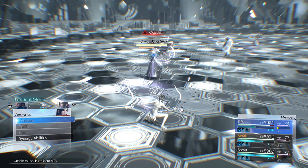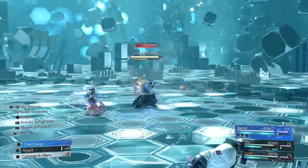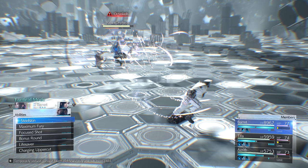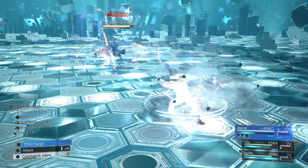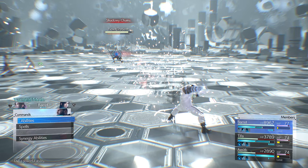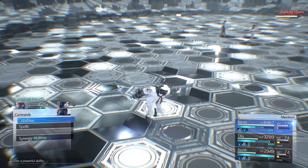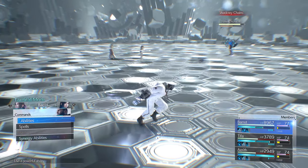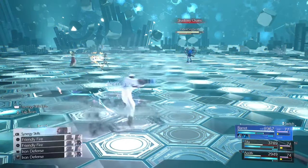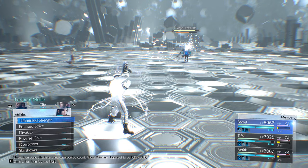After enough perfect parries he switches to Octa Slash — Tifa might get hit but give everybody ATB as normal with Steel Skin and Focus Shot. Overcharge. He's Shadowy Chaining Barrett again — see the ball? Once it gets a little closer, hold R1 and push Circle. Perfect parry. Tifa does Sonic Boom. Aerith puts another Barrier up since it's almost gone.